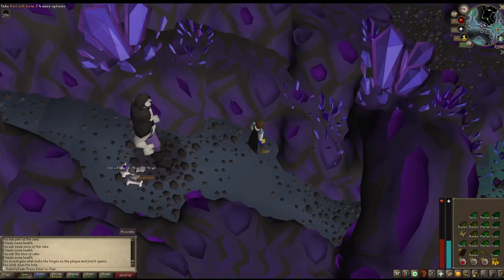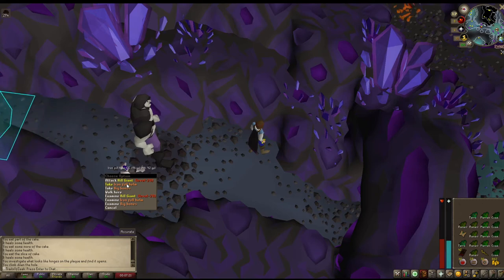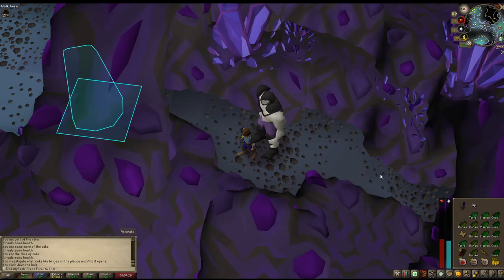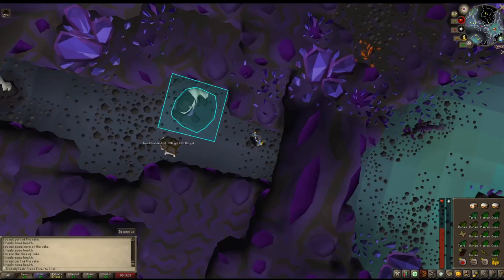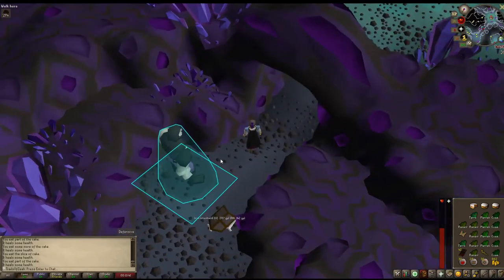There we go — our first upgrade here at the Hill Giants. Just been going back and forth between men and women and Hill Giants, and we got an Iron Full Helm. It's going to be a nice upgrade compared to the Bronze Med Helm. And some big XP drops. So let's go grab some more food and try and get a couple more kills. And there we go — the side-by-side upgrade with the Iron Full Helm: we've got the Iron Kite Shield. That's going to be really good for killing these Hill Giants, just to survive a little bit longer.